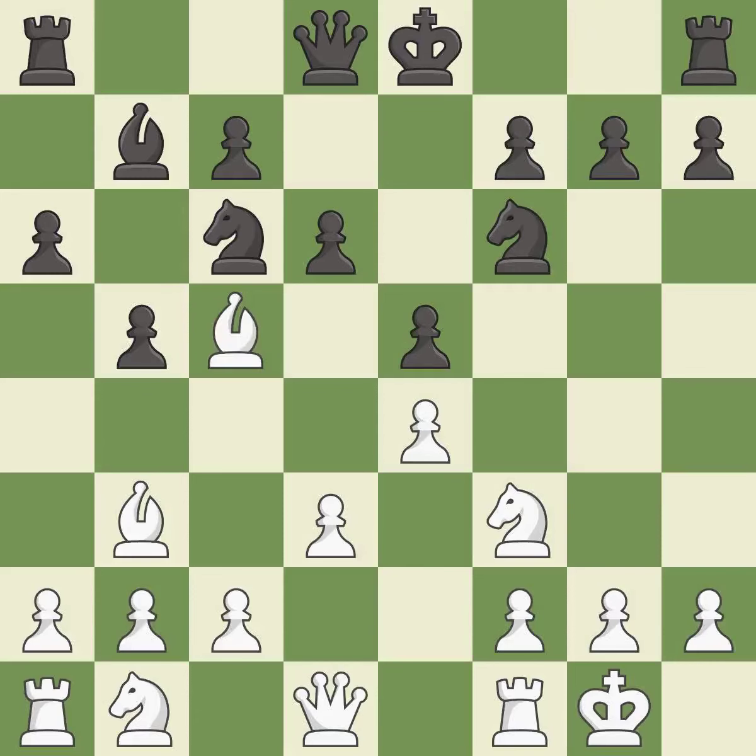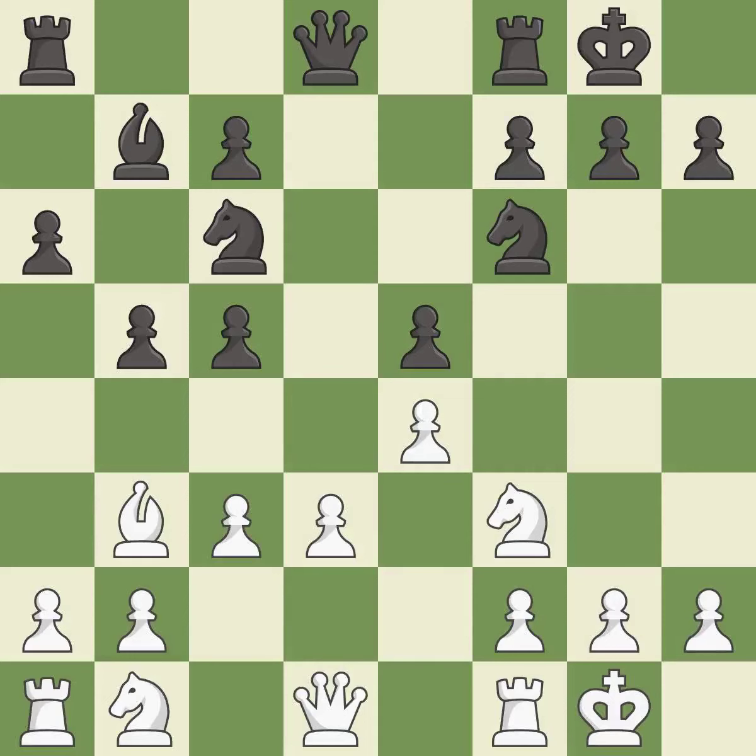After all captures, this is an equal trade — it is best. Recaptures — it is best. This is not the best; it is an inaccuracy. Castling gets the king to a safer square, out of the center of the board, while also developing a rook.